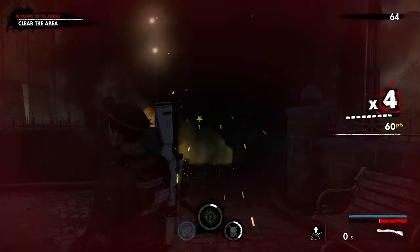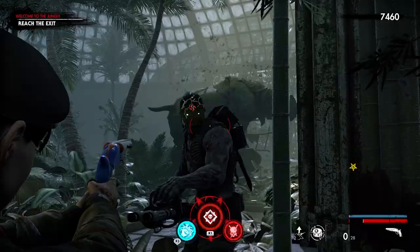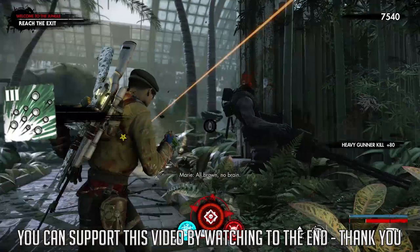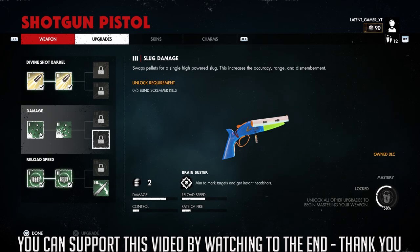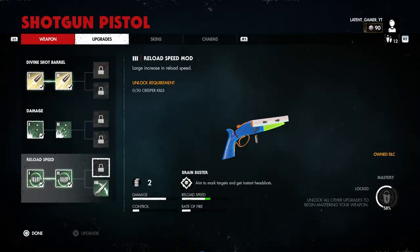To unlock the Damage Mod Level 3 you need to kill 5 gunners. You can do this at Welcome to the Jungle under Zombie Zoo — just run past the screamers, kill the armored giants and grenadiers, and this will be a checkpoint. On four-player zombie setup you get 2 heavy gunner spawns; just take them out over 3 restarts. The Slug Mod Level 3 requires 5 blind screamer kills — you can get this at Welcome to the Jungle under Meat Locker; you can either kill one 5 times or kill both on four-player zombie setup.